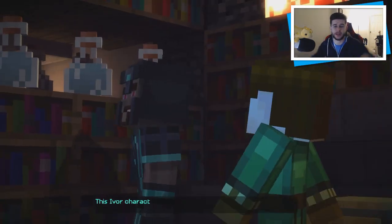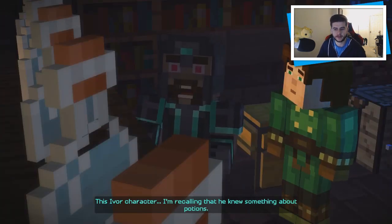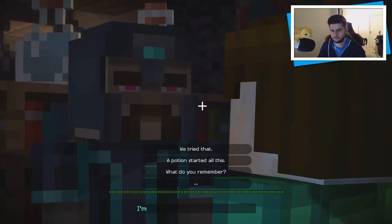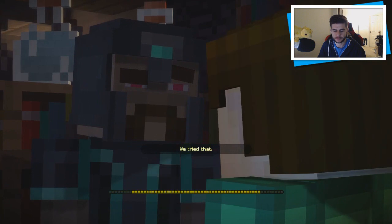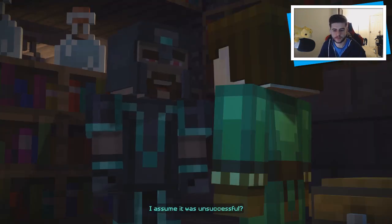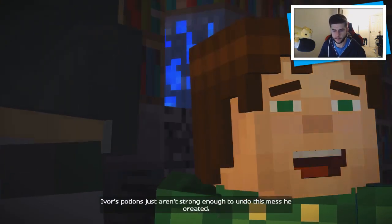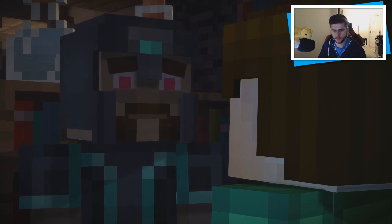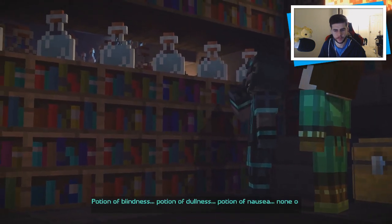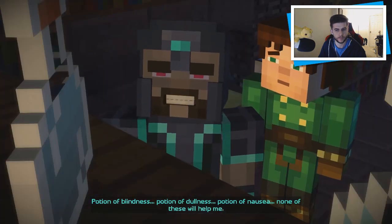Let's go talk to Gabriel fast because he's all delusional. 'I'm recalling that he knew something about potions — could one of these stop the wither monster?' We actually already tried that. 'I assume it was unsuccessful. Ivor's potions just aren't strong enough to undo this mess he created.' I see: potion of blindness, potion of dullness, potion of nausea — none of these will help.